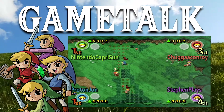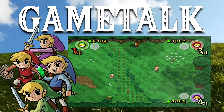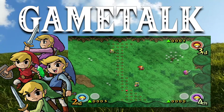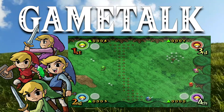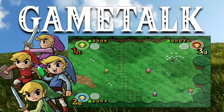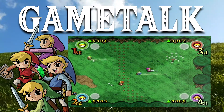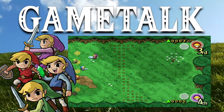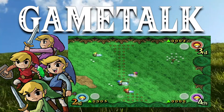I think they knew they had Wind Waker and were working on Twilight Princess, so they could release this little side thing and it wouldn't matter if people didn't like it. But it has the gimmick of the four Links - you essentially have three little clones of yourself and you can control all of them at once by putting them in certain stances, or separate from them. You can make them stand in a diamond pattern, walk in a straight line, and use those different stances to solve puzzles.